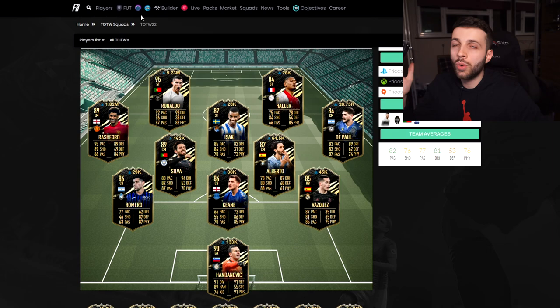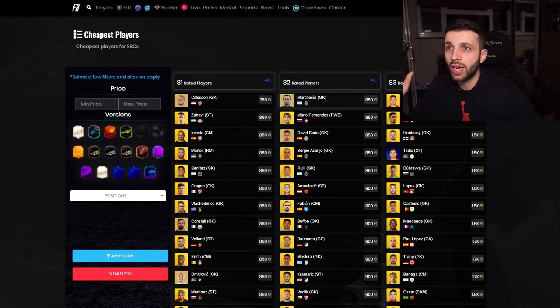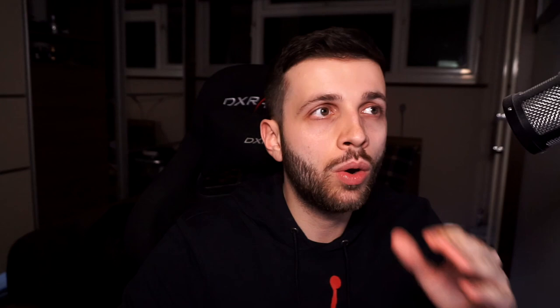Go onto a website like Footbin and in the top left corner go to cheapest players by rating. This helps you figure out what the prices are for a particular rating. As you can see, 83-rated cards are going for about 1,500 coins or below. If we scroll down, we can see the 84-rated and 85-rated. There's a massive difference between 83 and 85-rated — a lot of SBCs this year are using 85-rated players, which is why there's such a big price difference.